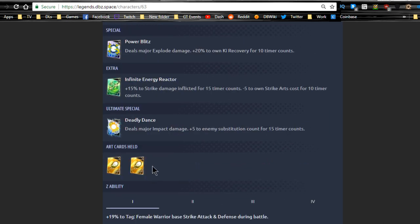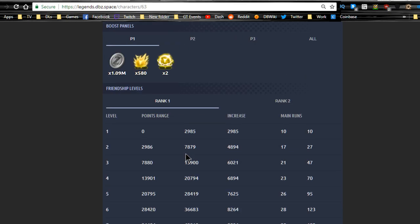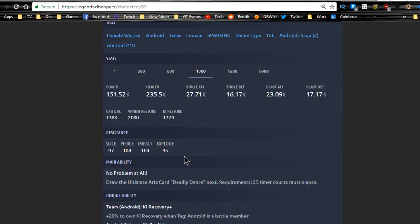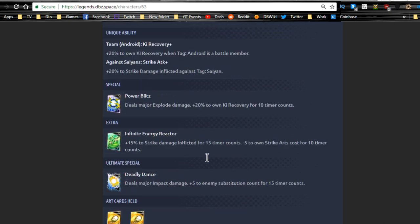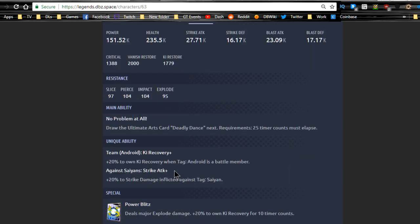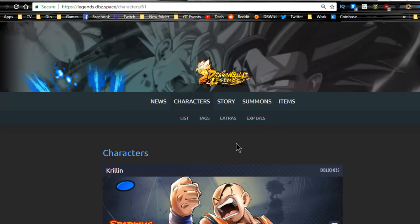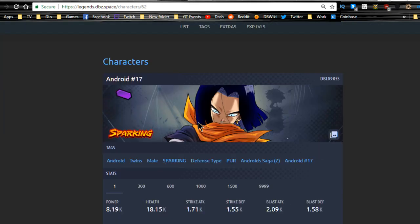Interestingly, she is a double ki blast card despite being a melee character — that feels counterintuitive. Her Z ability at level one gives plus nineteen to female warrior base strike attack and defense, benefiting Pan and Android 18. At level three that goes up to twenty-four. Overall she's a decent strike attack unit, though I feel they should have given her one strike and one ki blast card instead of two ki blast cards.